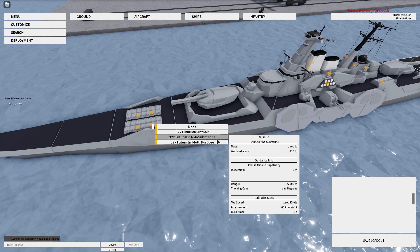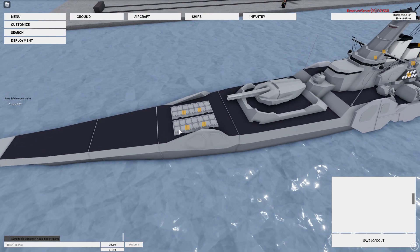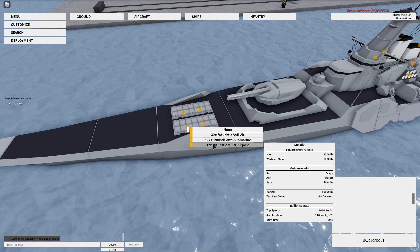And then the Futuristic Anti-Submarine, which just works like a VLS — which stands for Vertical Launch System.